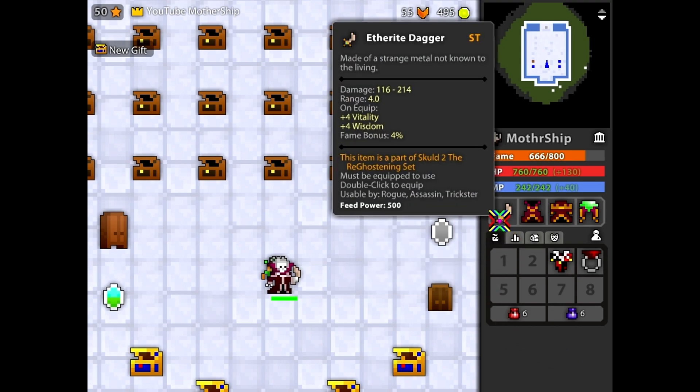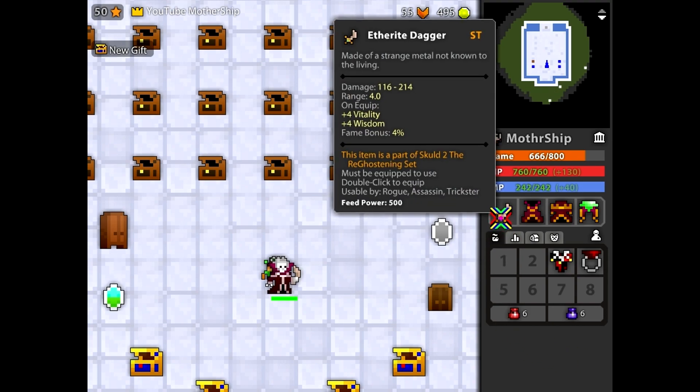Now the first item in the set is the Aetherite Dagger. This is basically a reskinned Cedric. It's got great stats, but it's got lower range than a normal T12 Fowl or something. Pause the video if you want to see some more stats, but I'm going to move on to the next item.